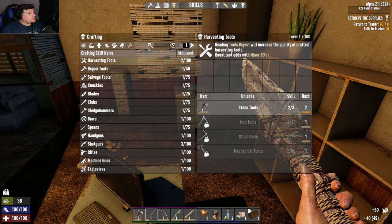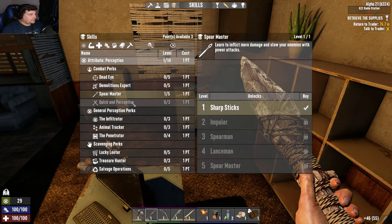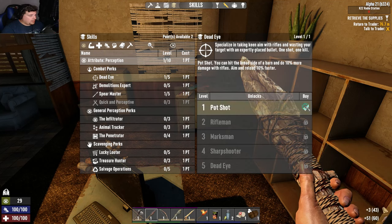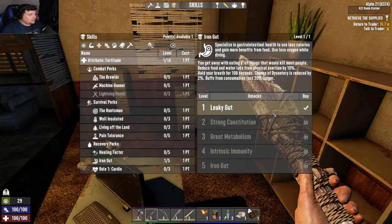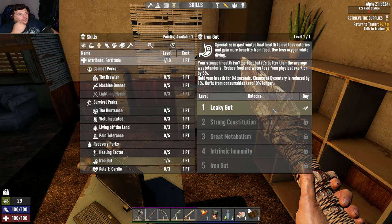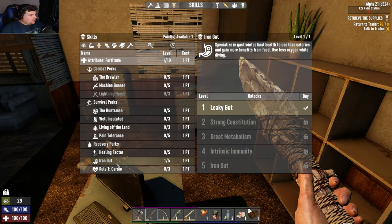Oh, do I have any skill points? Skills — I do. I'm going to put a point into Sharp Sticks and another point into Dead Eye even though I don't have a gun yet, I do want one. A point into Iron Gut definitely — reduce food and water loss from physical exertion by five percent. I don't care about Hold Your Breath, I don't really go underwater that much.